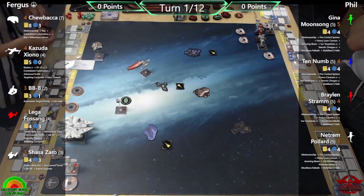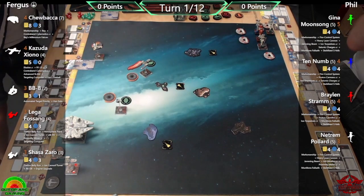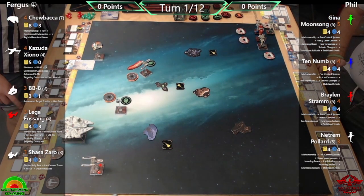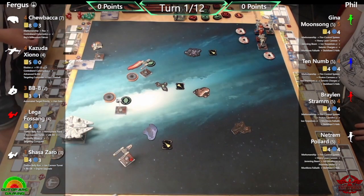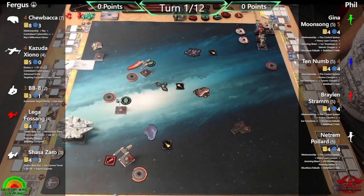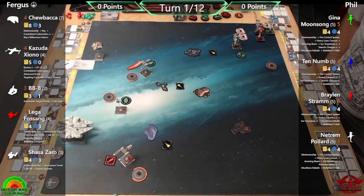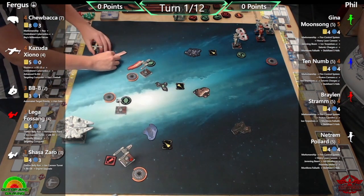I've gone nice and simple with four fully stacked B-Wings, because why not. Heading up the list: Gina Moonsong with Marksmanship, Fire Control System, Heavy Laser Cannon, Jamming Beam, Ion Torpedoes, Seismic Charges, Munitions Failsafe, and Stabilized S-Foils. Supporting her: Ten Numb with Marksmanship, Fire Control System, Proton Cannons, Ion Torpedoes, Seismic Charges, and Stabilized S-Foils. Braylon Strand with Marksmanship, Fire Control System, Proton Cannons, Ion Torpedoes, Munitions Failsafe, and Stabilized S-Foils. Finally, Netrum Pollard with Marksmanship, Fire Control System, Heavy Laser Cannon, Jamming Beam, Ion Missiles, Prox Mines, Munitions Failsafe, and Stabilized S-Foils — basically you name it, I've thrown it at the B-Wings to see what could stick.